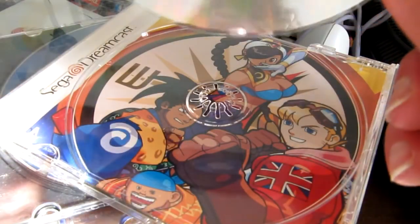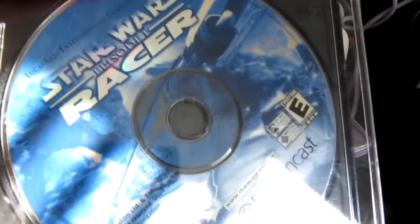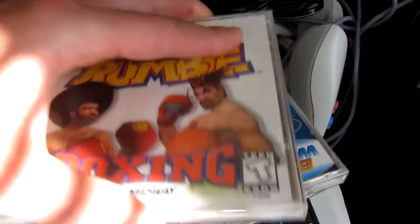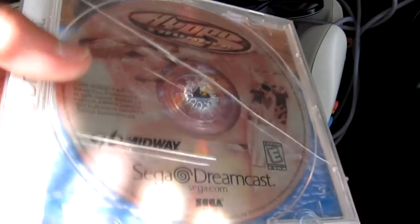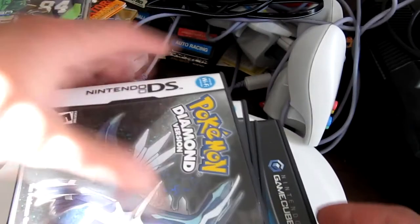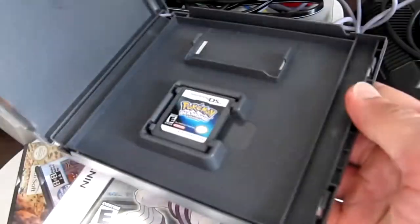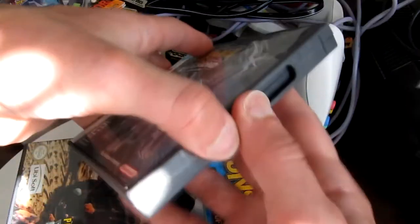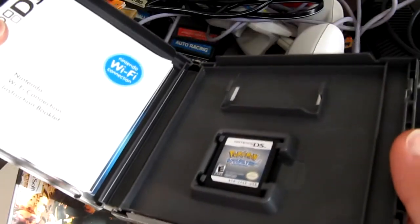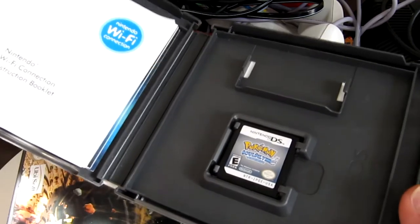And they were pretty scratched — just some giant glare, but this is pretty scuffed up. Star Wars Podracer — solid game. College football. Got a demo disc. Raider Dumble Boxing. Hydro Thunder. Demo disc sleeve. NFL 2K1. Nice, we got some DS stuff here. Diamonds. Pearl. Another Diamond game. Soul Silver.